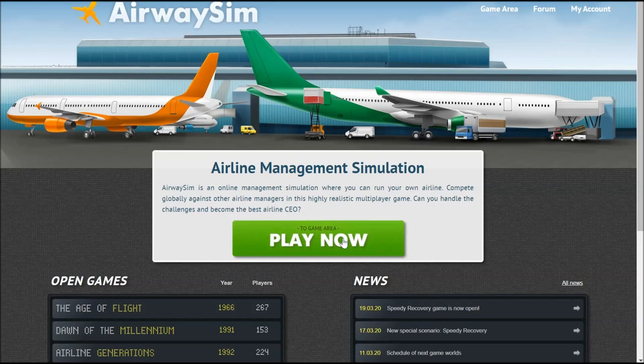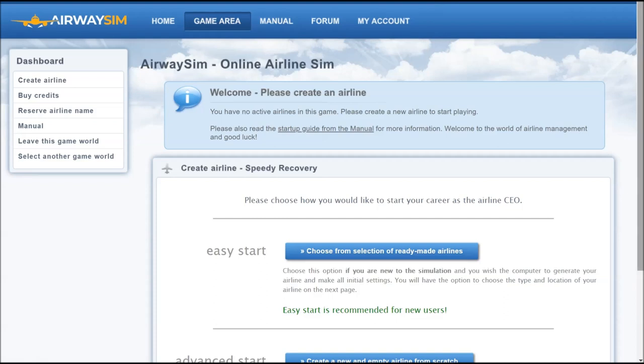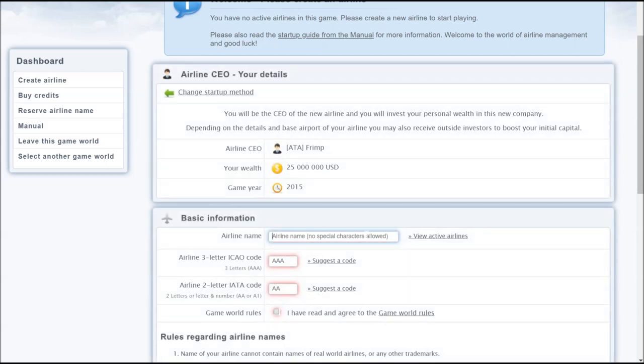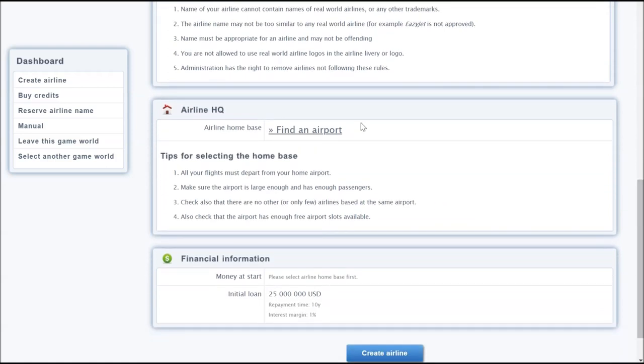To get started I'll go through Play Now and select the game. Normally you'd click Join Game, but I restarted before the game start for this video, so now it says Continue Game. I've been playing this for many years — people will recognize my airline name, Galaxy Express. I've played for nearly 10 years, so call me a veteran. I'll start with Advanced Start and type in my airline name.